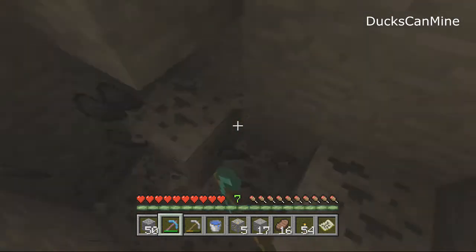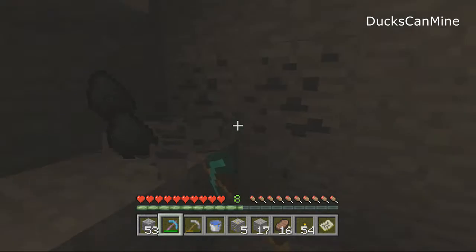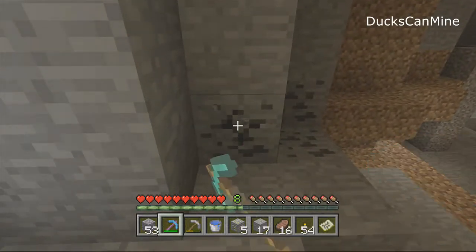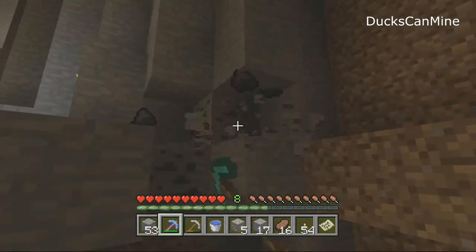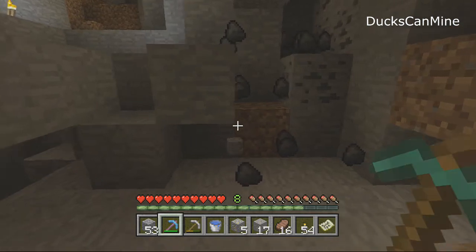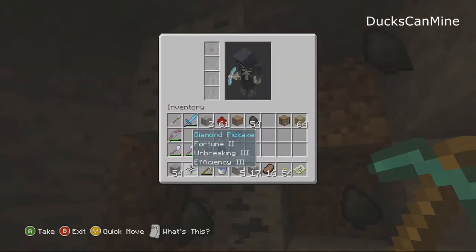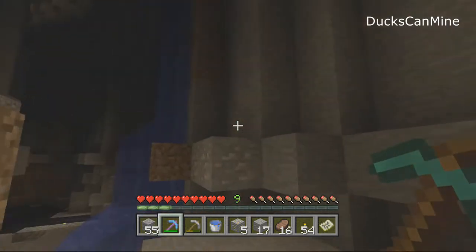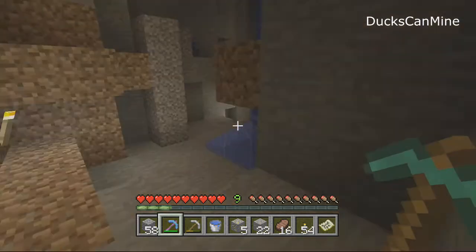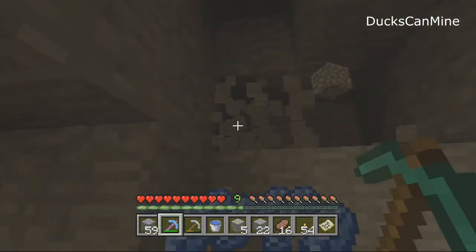I wonder how much coal I have. Look at that — one, two, three, four, five, six, seven, eight — and there's way more than eight there, like triple that. This pick is the shiznicks. Fortune II is gonna come in handy the moment we find a good five diamonds and it turns into ten diamonds instead of five. I don't know if it works on actual blocks like iron and gold — I think it only works on stuff that breaks down like lapis and diamonds, which is all good.